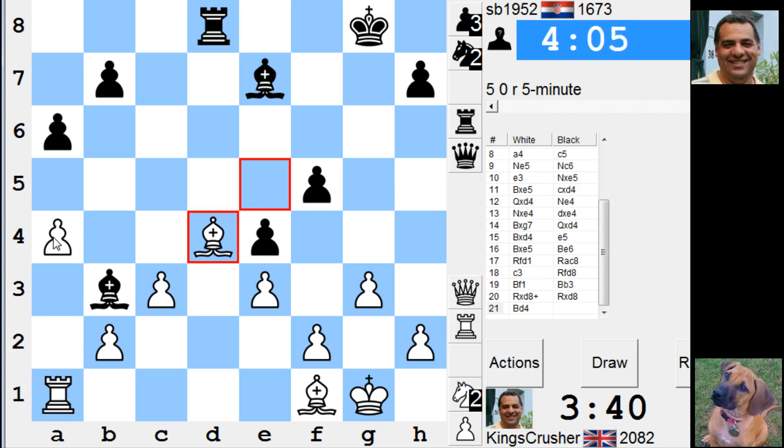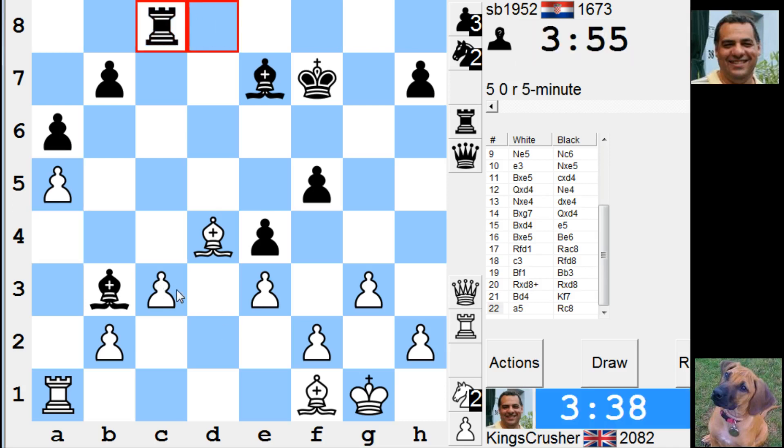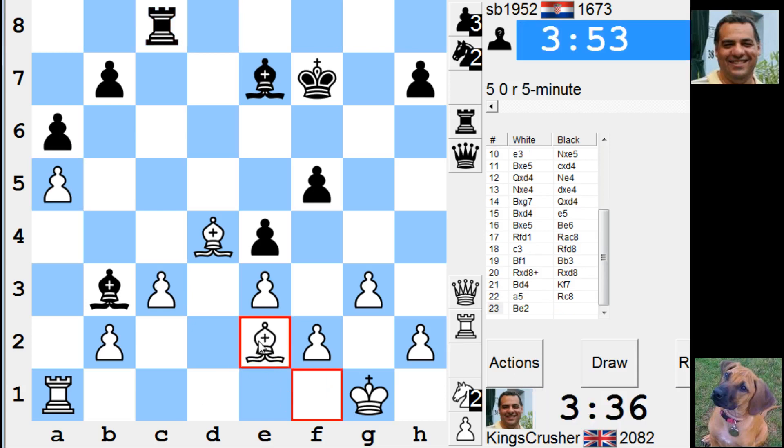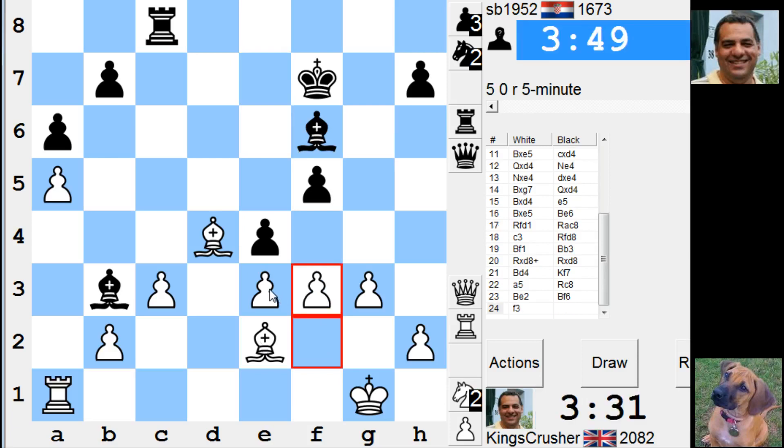c4, c5 — or c1. Or playing the king to e1 then bishop d1; there's a lot of ideas for improving this position. I think f3 now — I'll try and break these pawns up.